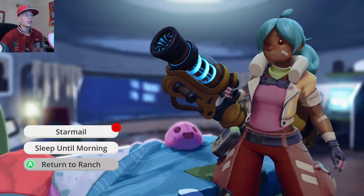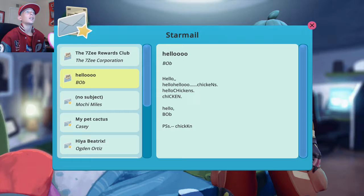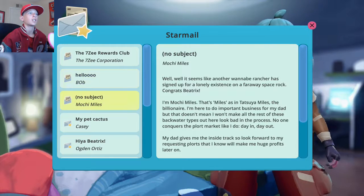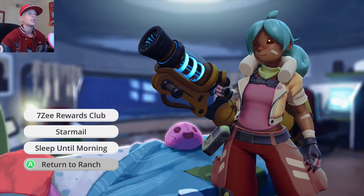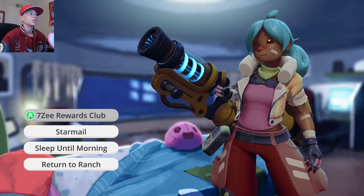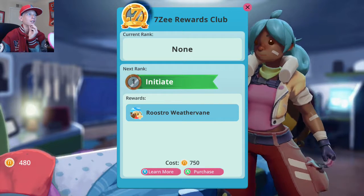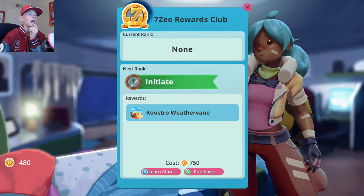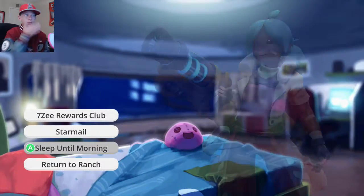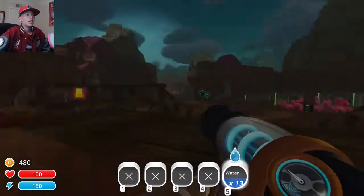Let's just go to bed. Actually, let's check our star mail. Hello, hello chickens. P.S. chicken. Oh, you know what? Rewards club? What the... So I could purchase the roaster weathervane. I can actually buy some reward stuff? Huh. That seems interesting.